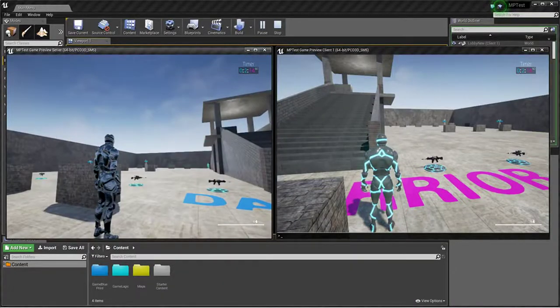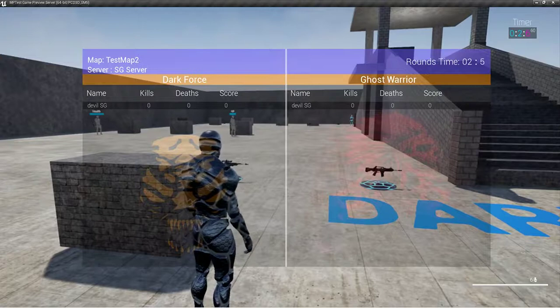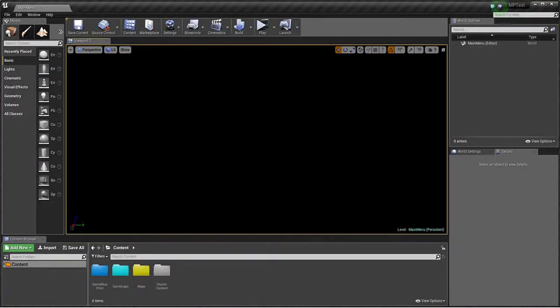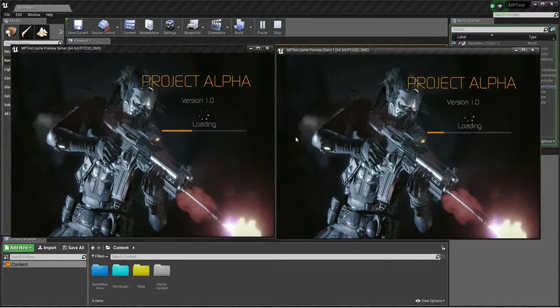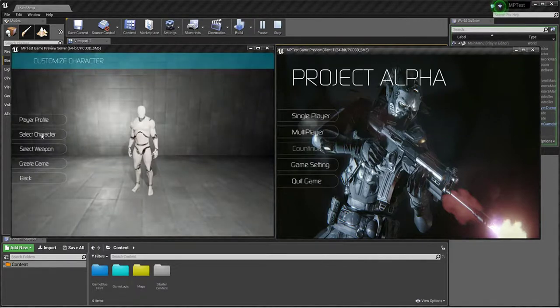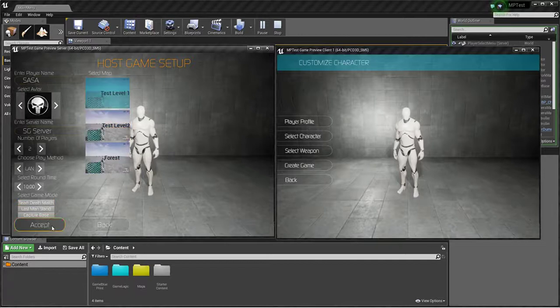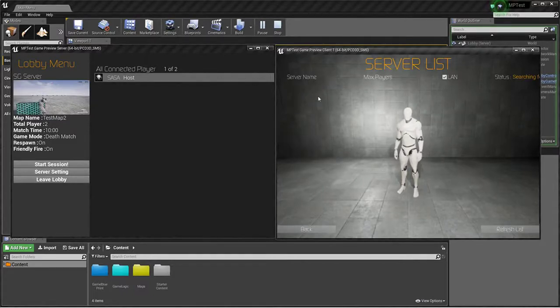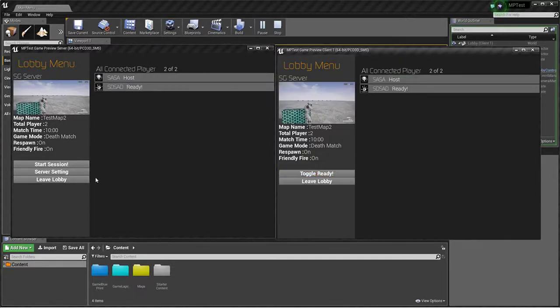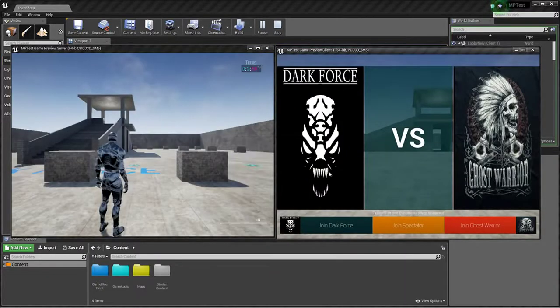When you press Tab you can see all the player info. I accidentally pressed the skip button — sorry about that. No problem, we can quickly create a Team Deathmatch again. When you click join it will automatically connect — you don't need to refresh. You can toggle ready and we're joining the game quickly.